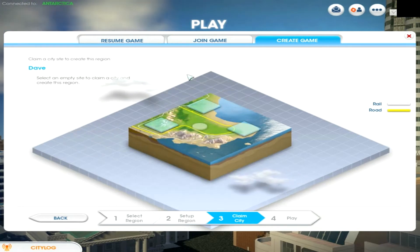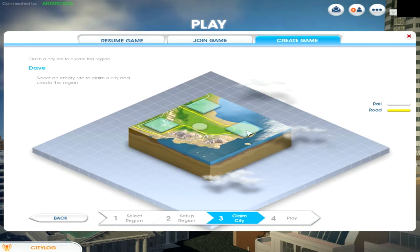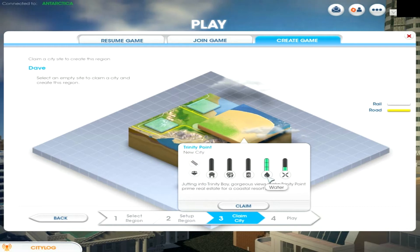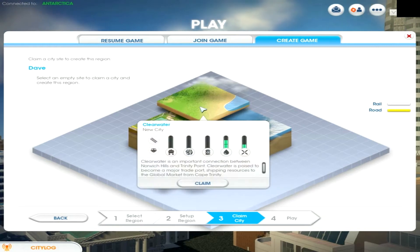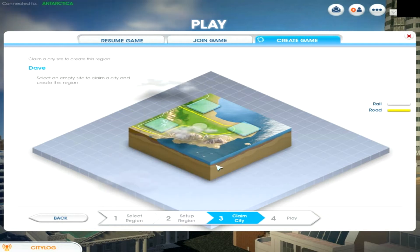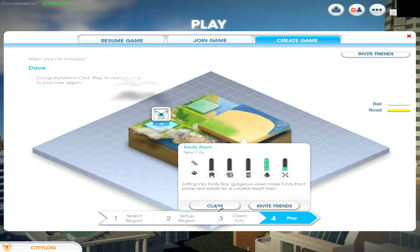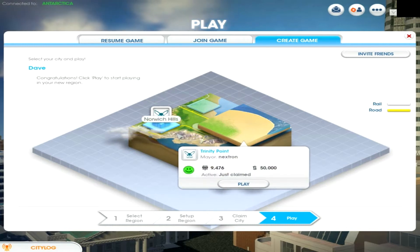Now we have to select an area. We have three areas — this one has a lot of water and some wind, this one has a bit less water and some wind. This one's good, but I wasn't making an industrial series, so I'm going to choose this one. Claim. And let's play.